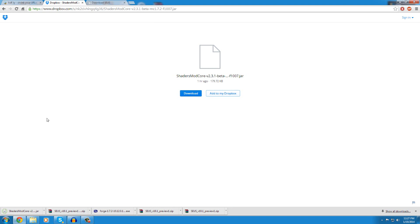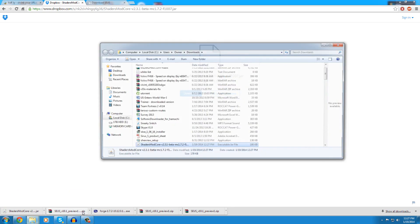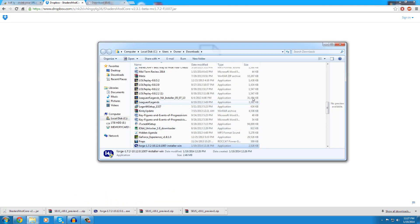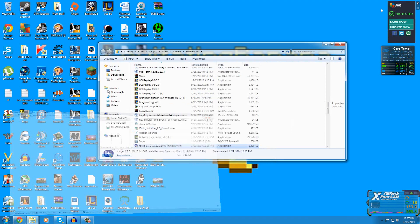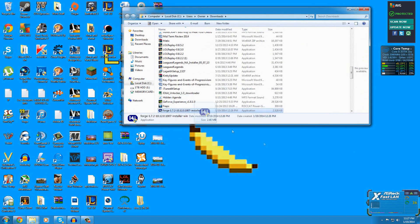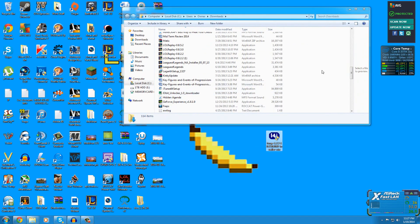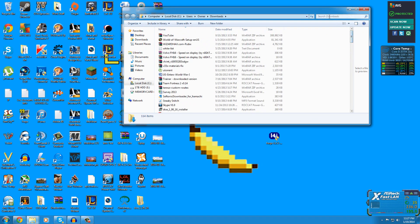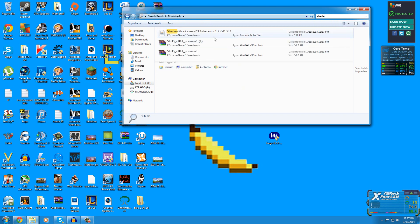Now we're going to show the download folder for all these files. I'm putting them on the desktop to make them easier to see. We've got Forge, and if we search for 'shader' we get the shader mod core and the shader pack.